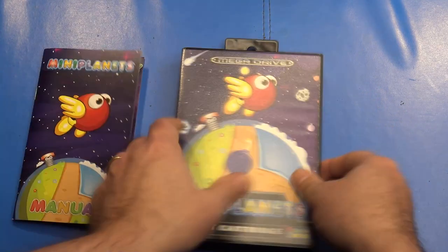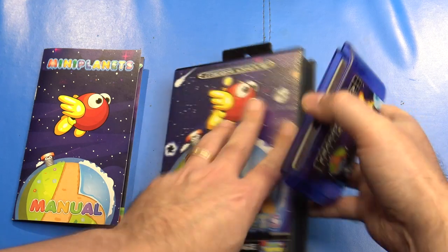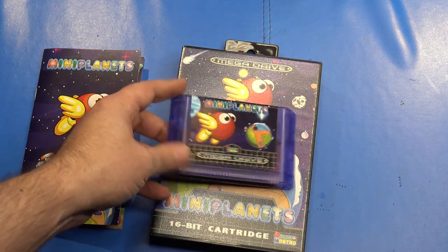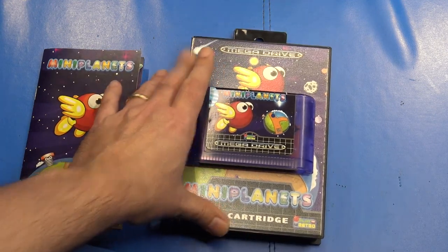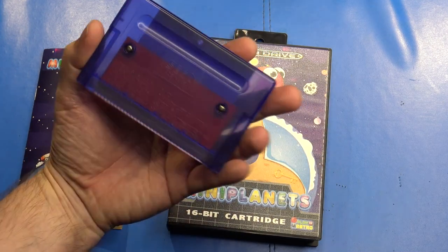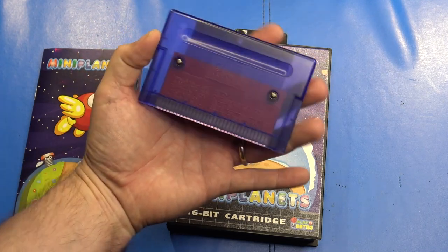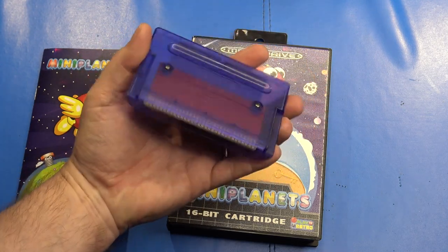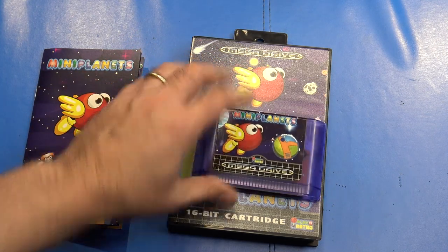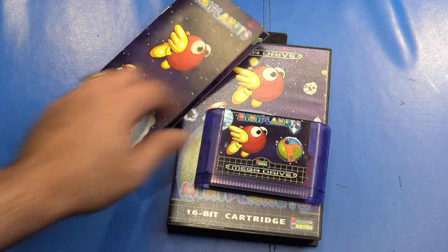I had a limited release version, so mine comes in a purple translucent shell — very cool. I ordered it some time ago. It looks to be one of DB Electronics' flash carts based on the red-colored PCB visible through the shell. The cartridge features the same cover art as the manual and case.